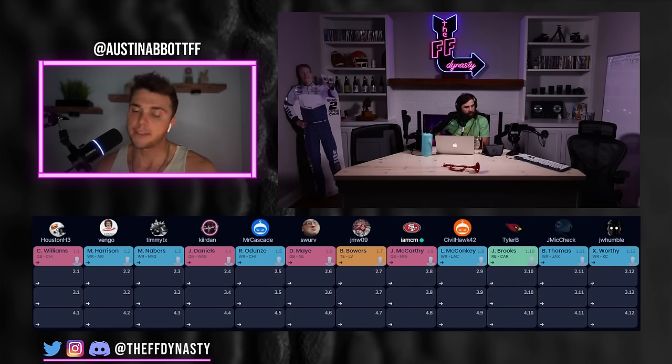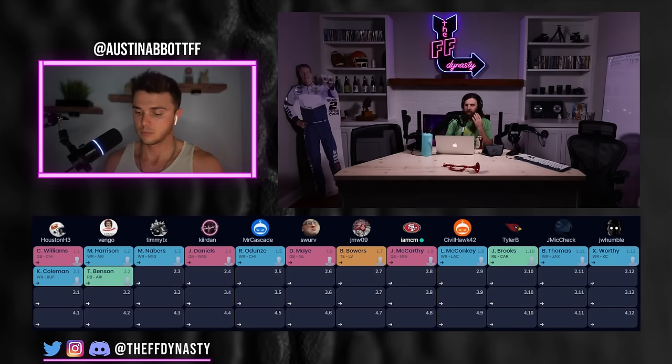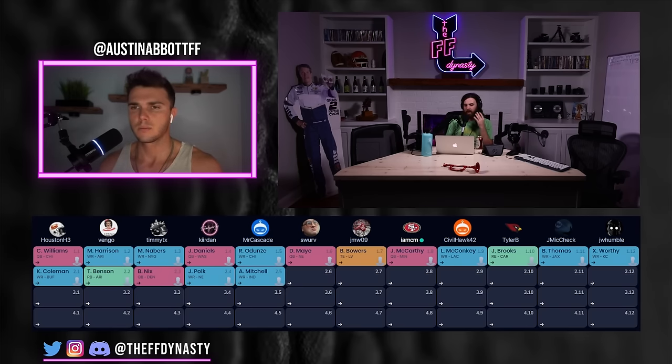Austin adds the Panthers have done a really good job — Jatavian Sanders and other pieces added. They move on to the second round: Keon Coleman at 2-1, Benson at 2-2, Bo Nix at 2-3, Polk at 2-4, AD Mitchell at 2-5, and Pennix at 2-6.